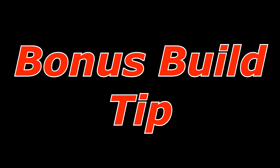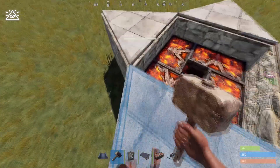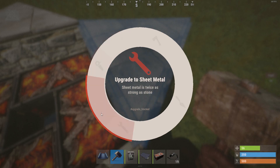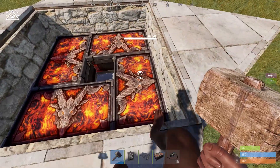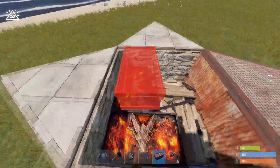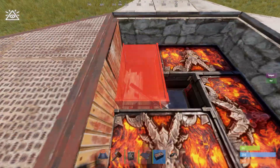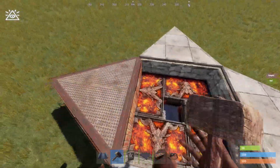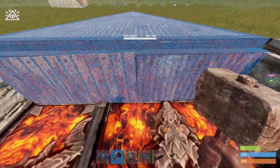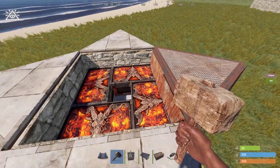Bonus building tip: if you're using the four-box technique and you have four foundations around the boxes, the game won't let you upgrade — it'll say 'upgrade blocked.' All you have to do is remove the boxes and it'll let you upgrade as long as no boxes are touching the foundation. It's basically an anti-exploit measure to prevent placing anything under foundations. Hope you learned something from this bonus clip — peace out and have a good day.